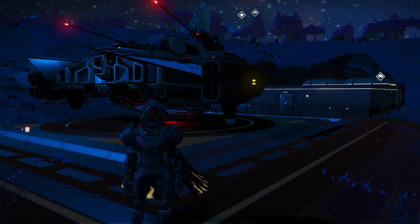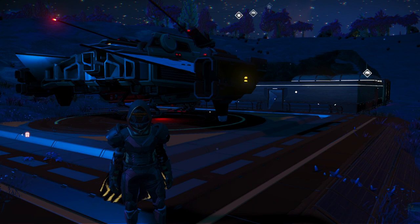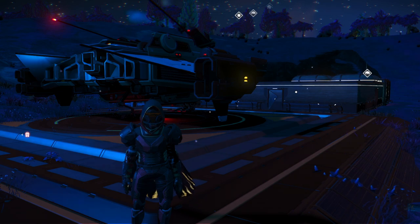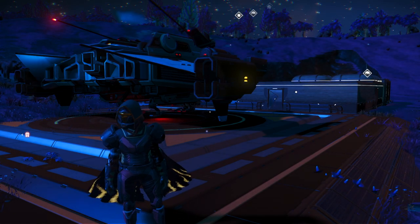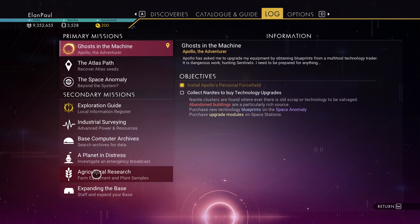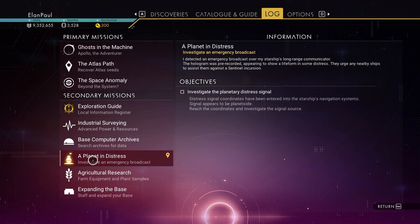Hello and welcome to No Man's Sky everybody. This is Elan Paul and we're going to continue our normal playthrough on the 4.2, but we are actually going to start back up with the Artemis missions. We're not done with the alternative missions — I'm going to skip the agricultural research. It's kind of plain and bland; you just basically go on hunt-and-peck missions, picking up stuff on one planet, coming back, going to another. Planet in Distress is something we'll cover at another time — that's going to get you your own settlement where you can become the mayor. I'll do that in a special episode later on.